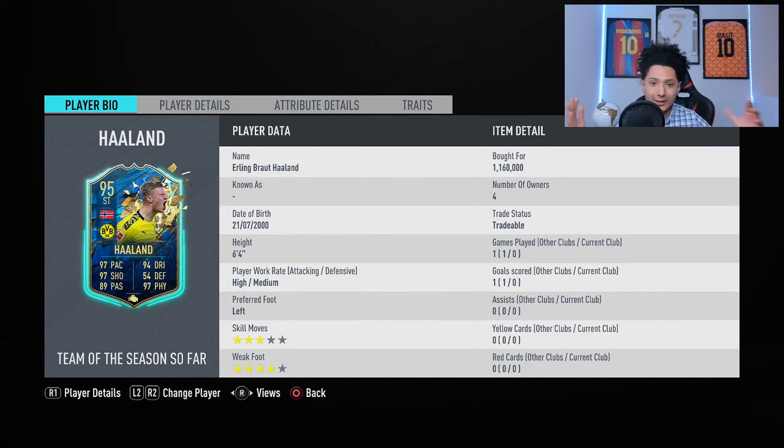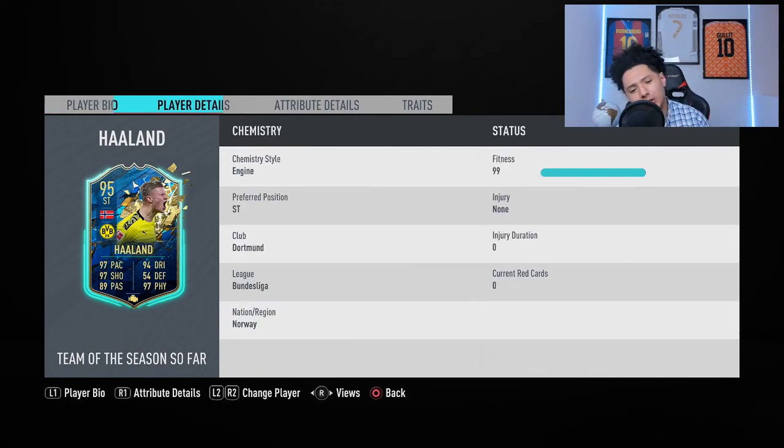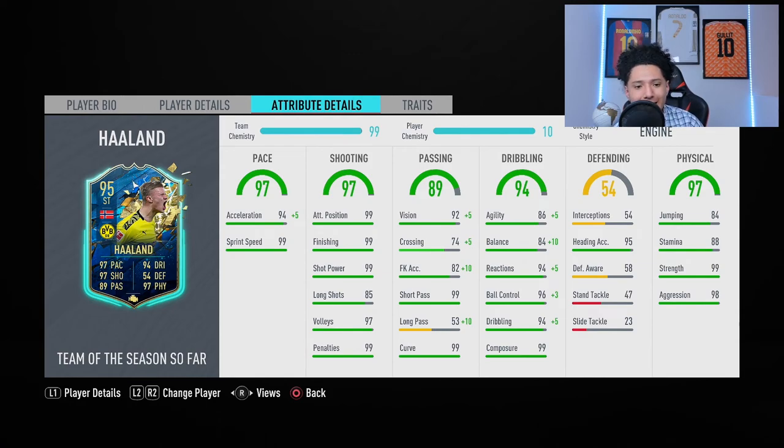Six foot four, so he's a giant, man. He is a giant, high/medium, left footed, three-star skill moves. But check this out — he finally has four-star weak foot. Thank you FIFA gods, that is what we needed. Let's go into his in-game stats: 97 pace, 97 shooting, 94 acceleration, 99 sprint speed — 99, 99, 99, bro.